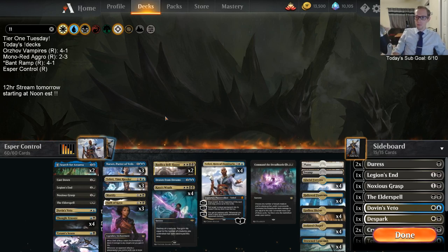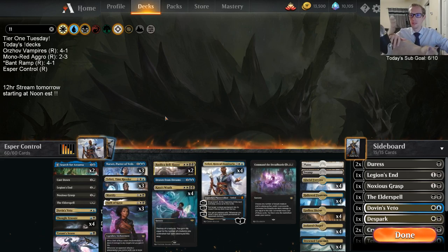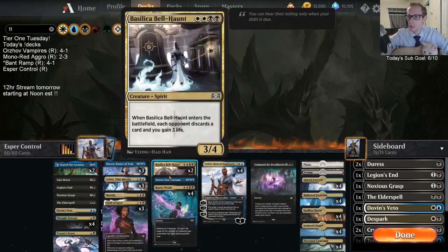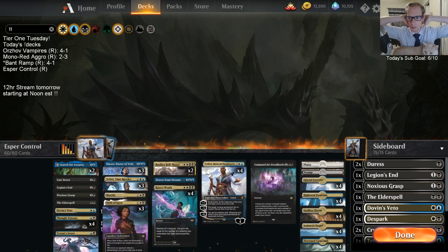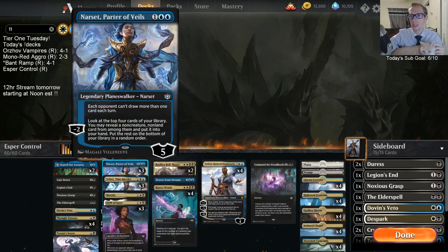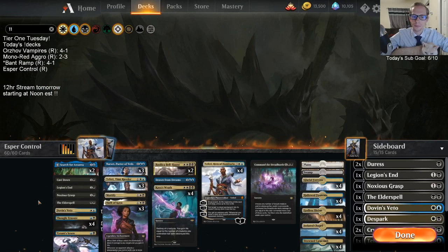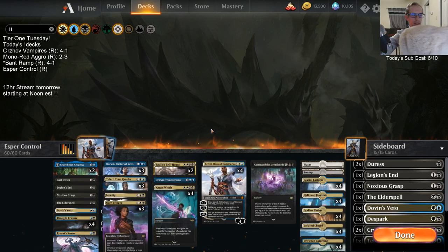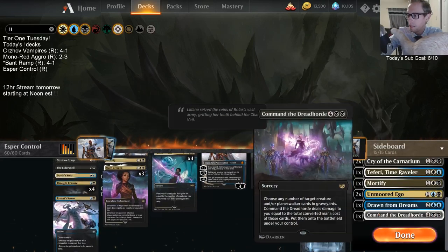Drawn from Dreams is amazing, and I think a lot of people playing Esper are overlooking it. The first copy is very good and certainly worth it, so we have the one in here. I'm not playing four Narsets or four Teferis because if you're only landing lands and Narsets and Teferis, people are going to be running you over. We're going with three, getting some extra removal and interaction spells in here. This is the Esper Control list that I like right now that I would be recommending people play.